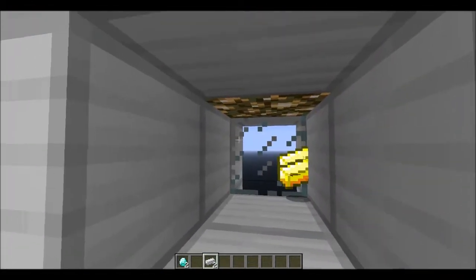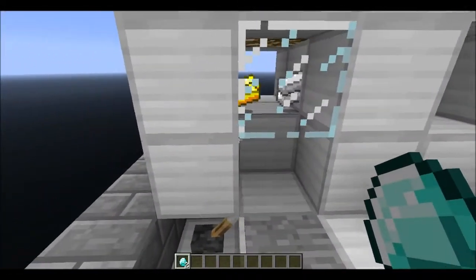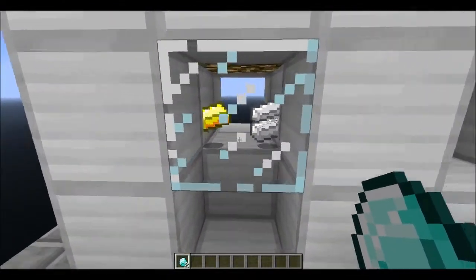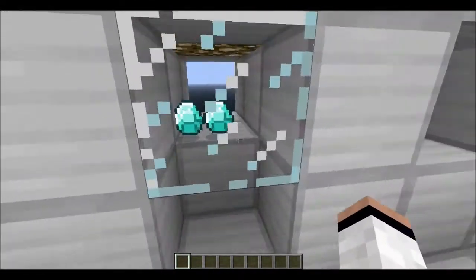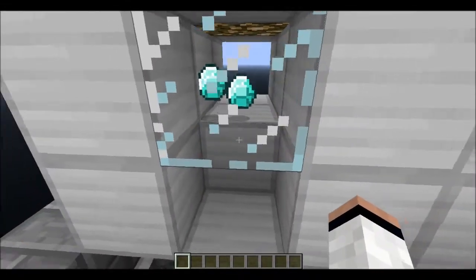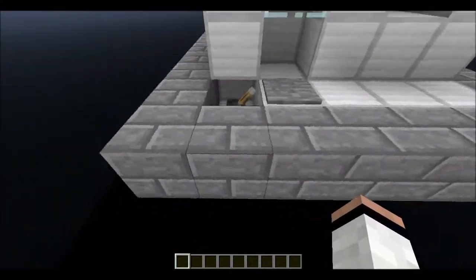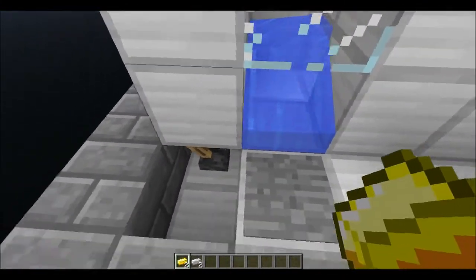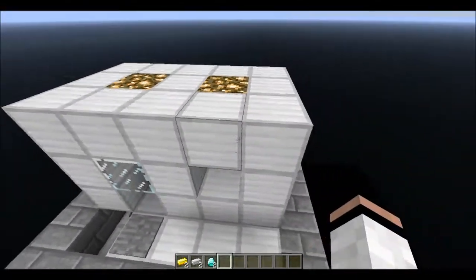Say I want to trade 2 gold and 2 iron to someone on this side. There'd be walls up here so you can't go down. So you see there's 2 iron and 2 gold for 2 diamonds, and they can see there's 2 diamonds. When they want to accept that as a fair trade, you pull levers, take your loot, and then you can pull the lever again for the next person to go.